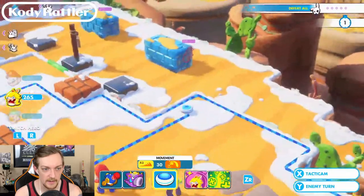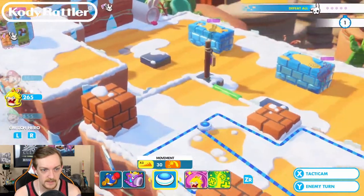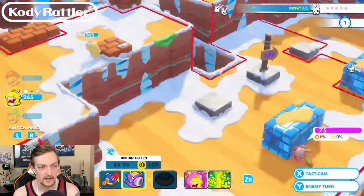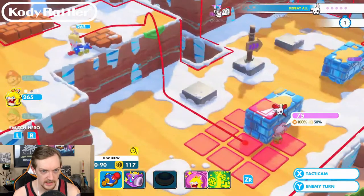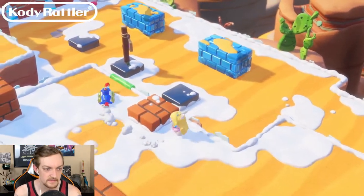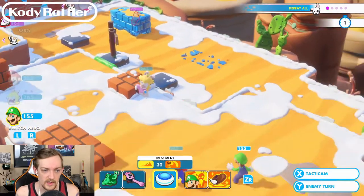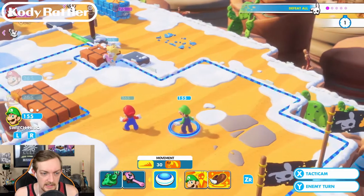Let's move Rabbid Peach first - we might just want to put her right here. This is going to be interesting. We can kill that one by using the car - let's go ahead and do that. By the way, I upgraded everybody's weapons to be ready for this battle. I spent a lot of coins, which I might not have wanted to do yet, but you know what, we did it.